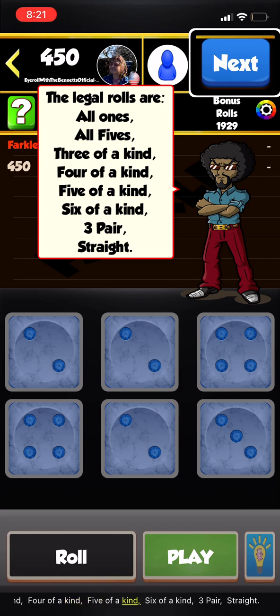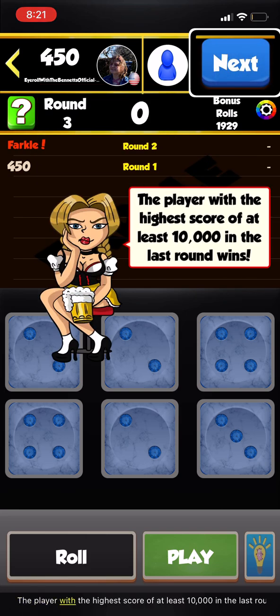The legal rolls in Farkle are: all 1s, all 5s, three of a kind, four of a kind, five of a kind, six of a kind, three pair, and a straight. The player with the highest score of at least 10,000 in the last round wins.